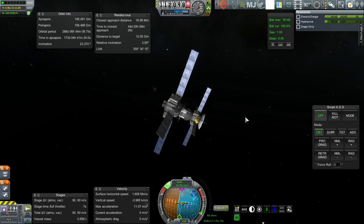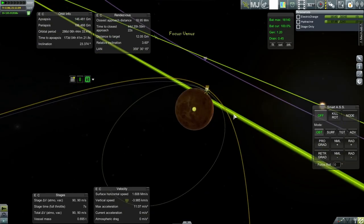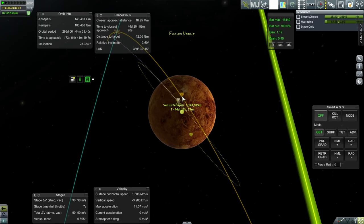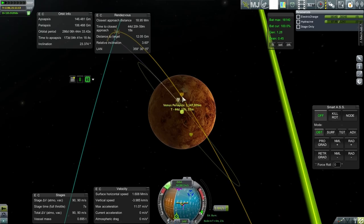It's on or off — there's no throttling. I have to remind myself of that occasionally. Let's see how that worked. Not bad. Not quite the inclination I was going for, but we're at 1,147 kilometers periapsis.